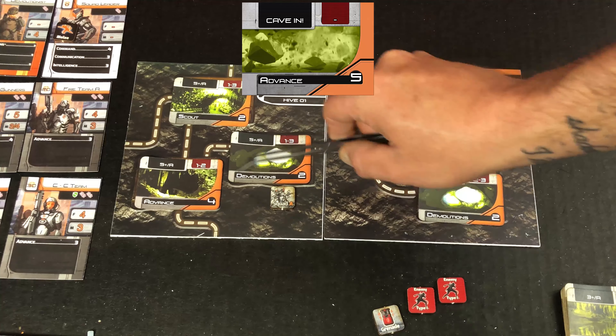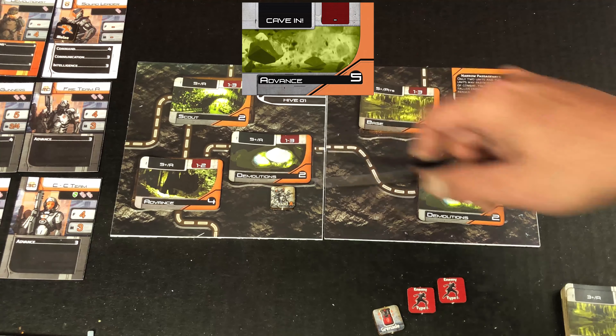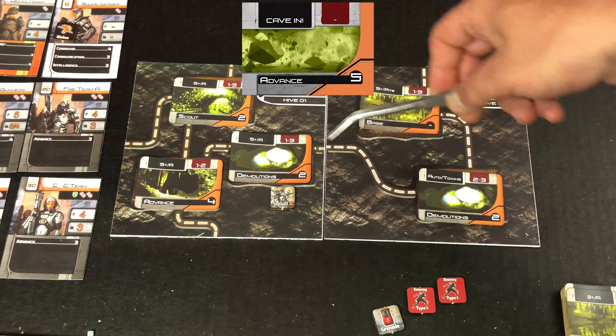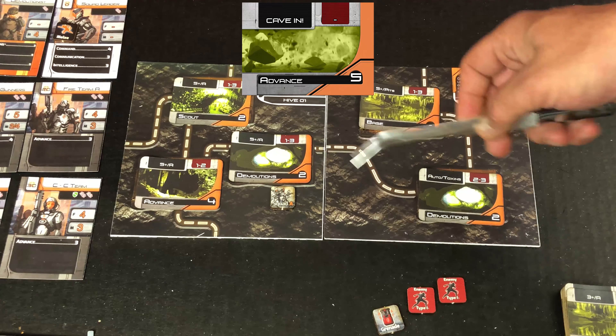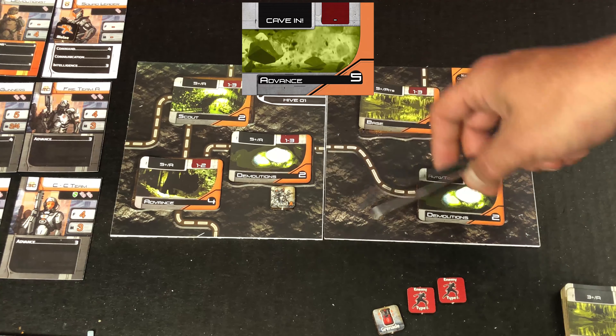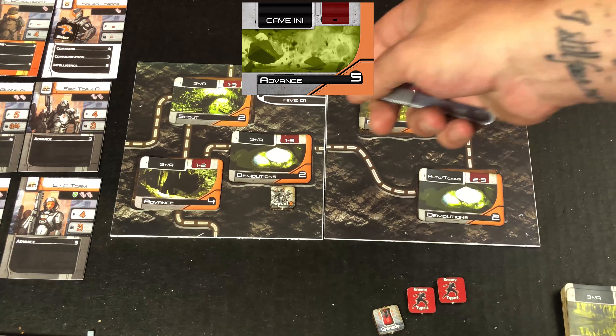Let's say our squad had finished off their combat with the enemy forces, but now they have a cave-in node card covering their original node. That signifies that the tunnel has been blocked off, and the 'advance 5' means they have to generate those success levels before they can move on. They can't do anything else — they'll still be affected by the event string on that cave-in card — but they need to stay there generating those success levels before the card is removed and they can continue with their mission as normal.